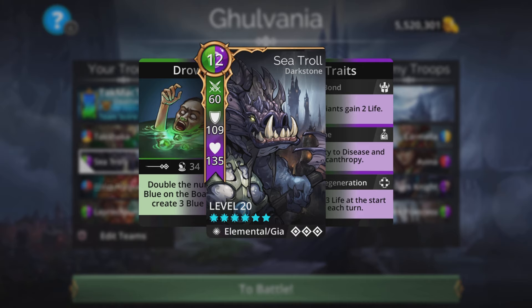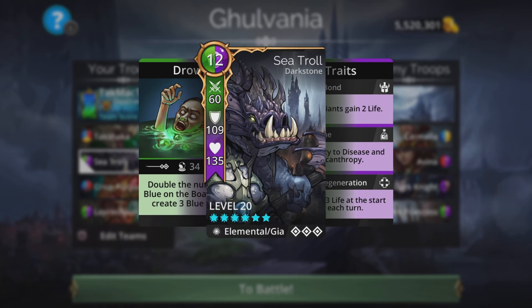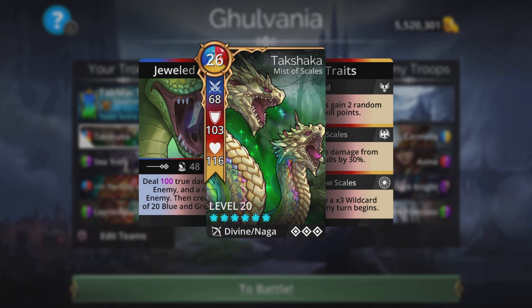The Sea Troll is from Darkstone — it's an elemental giant with a 12 mana cost, using green and purple mana. Its spell is Drown: it doubles the number of blue gems on the board then creates three more. So the Sea Troll takes in green mana and puts out more blue gems, which is perfect for Takshaka because Takshaka is going to be taking in all of those blue gems.